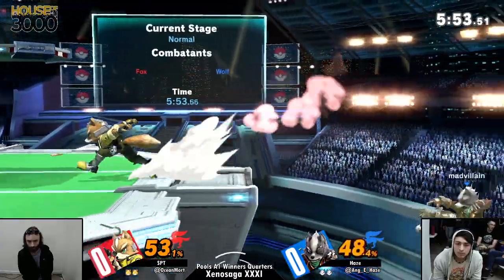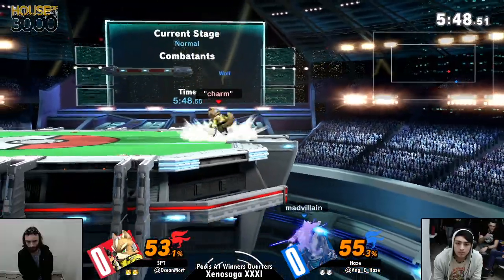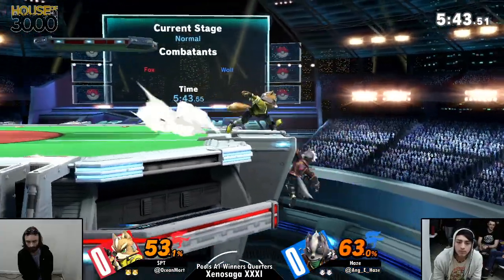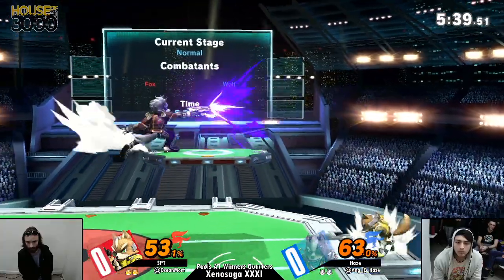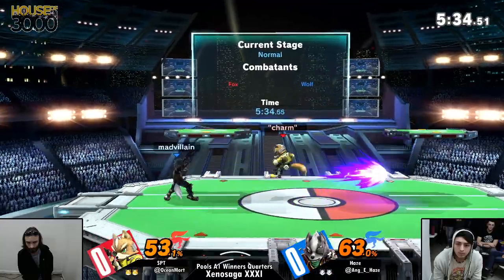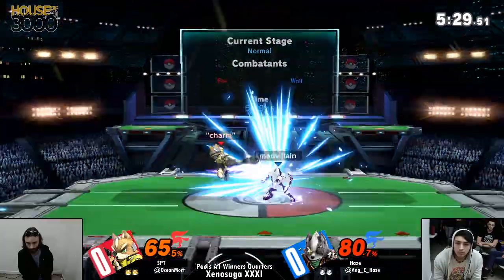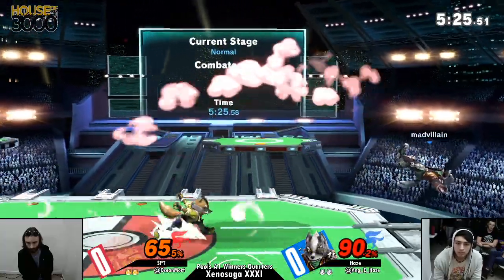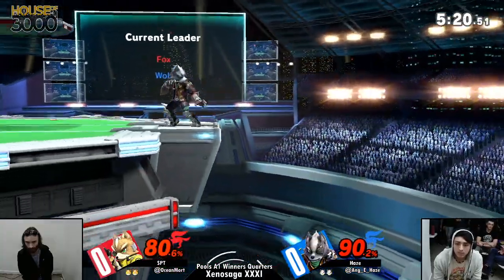Now Hayes is adapting, just checking them out. These guys are slugging at each other — that's the nature of the characters. Proper aggression. They need to space out some of their moves. SPT is trying to space out his nair, space out his fair, depending on the range they're at on stage. Hayes is trying to react to the way SPT jumps over his lasers and control the pace of this game, but he's letting SPT do whatever he wants.